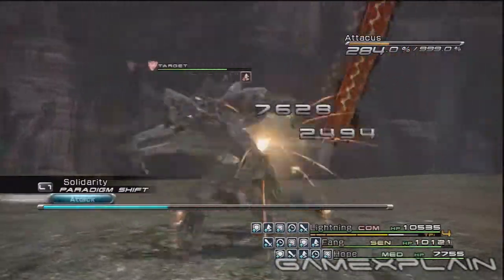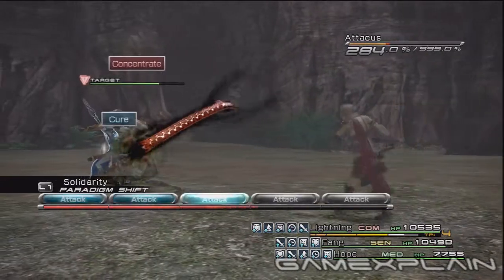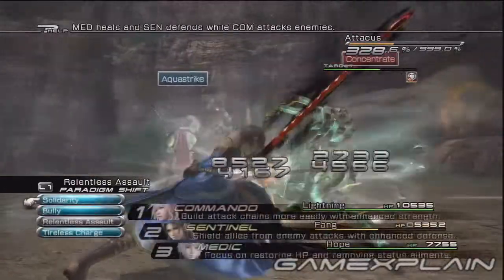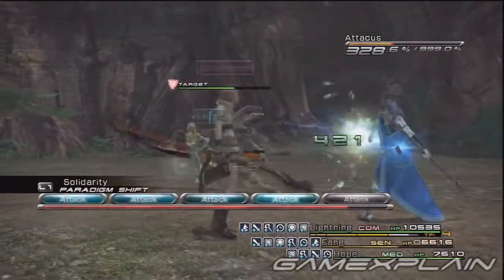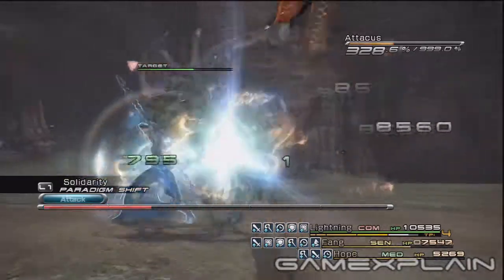He attacks five times regularly and then uses Concentrate — use this pattern to predict his moves. Switching to Solidarity once Concentrate is initiated will not redirect the attack. With Protect, the other people in the party can easily survive Concentrate, so don't worry too much if you miss a couple.